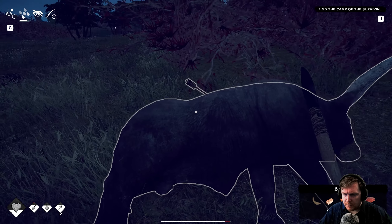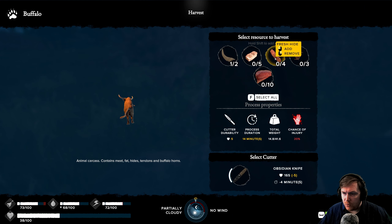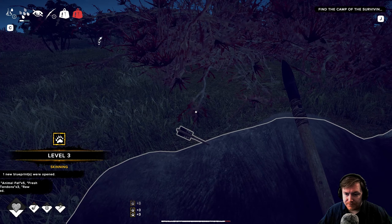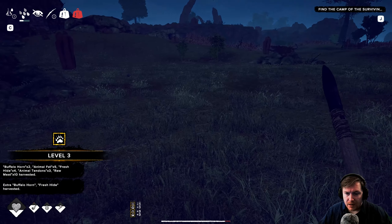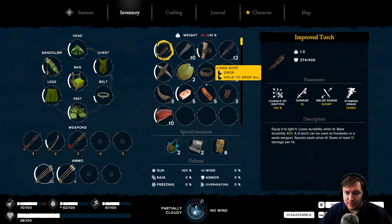Okay. Get my arrows. Ten raw meat, buffalo horn, fresh hide. Can we just take all? That's going to nearly wipe out my knife. Damn. And now I'm overloaded, of course.